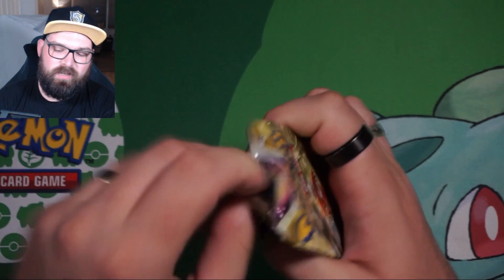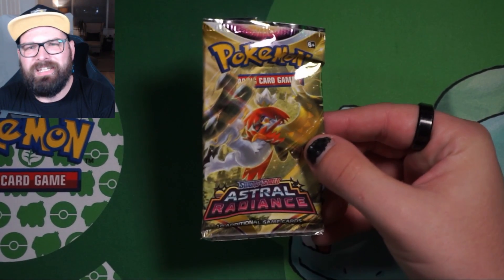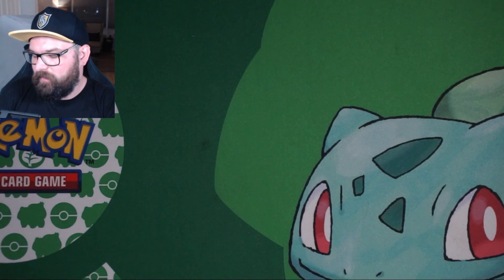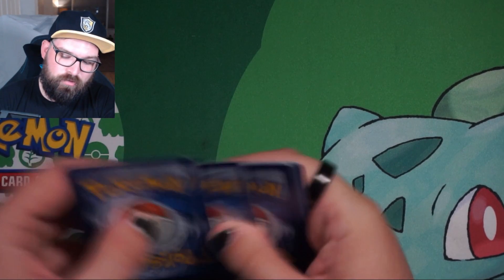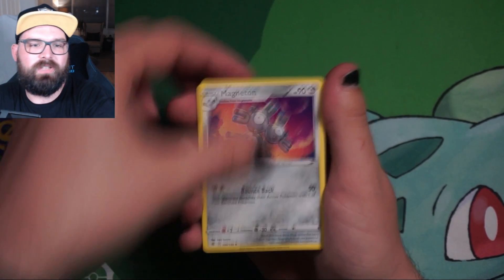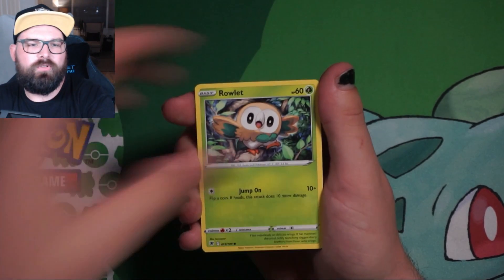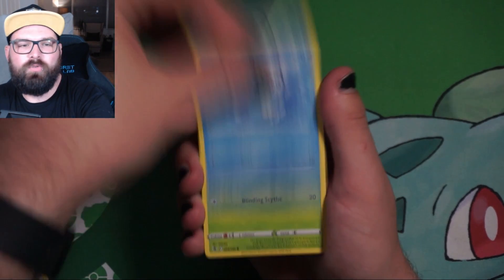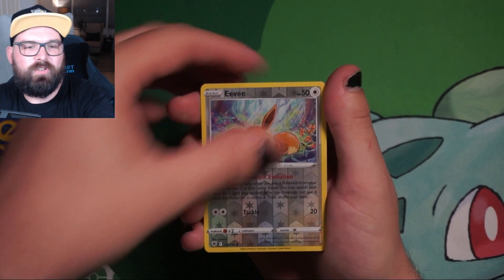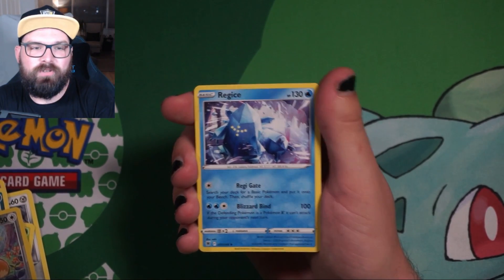We've got Decidueye here — let me know your thoughts in the comments on the Hisuian versions. Decidueye I wasn't a big fan of; I definitely prefer the original Alolan Decidueye design. We've got Magneton, a Gapejaw Bog, a Togetic, Bronzor, Rowlet, Oshawott — oh, we've got two starters. Can we get Cyndaquil? No. We've got ourselves a Reverse Holo Eevee, again into a non-holo Regice. What an absolute shame.